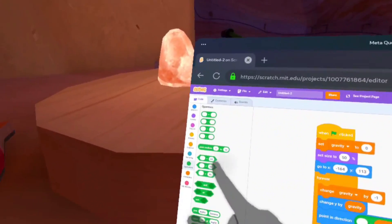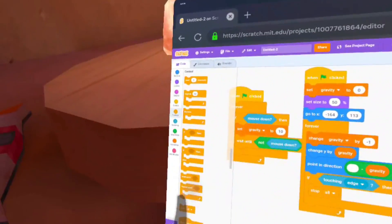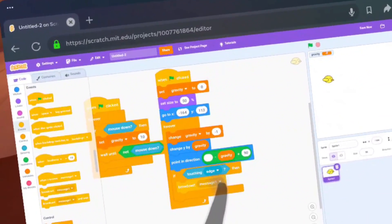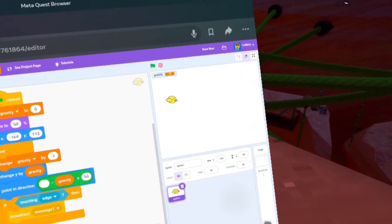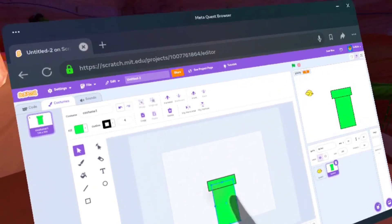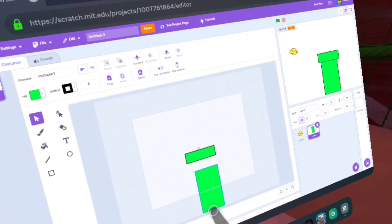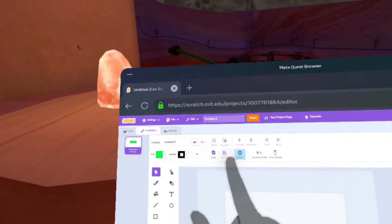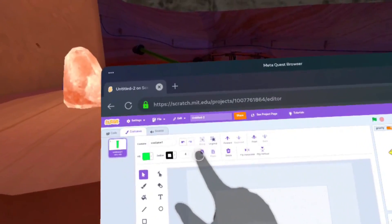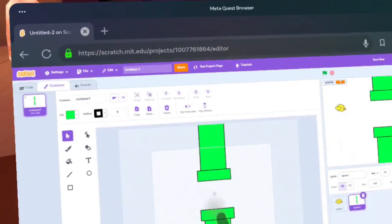Now I'm going to do: if touching edge then stop — actually I think I'll just do a broadcast game over thing. It'll be more work but it'll be fine. Now it's time to make the pipe sprite. I'll choose green. There's definitely going to be no way for me to actually make sure that's centered. I'm going to redo the bottom pipe. Okay, send to back, group those, copy, paste, flip — now we have this.